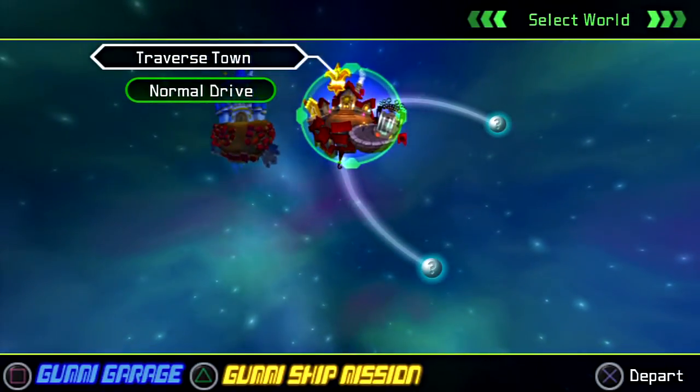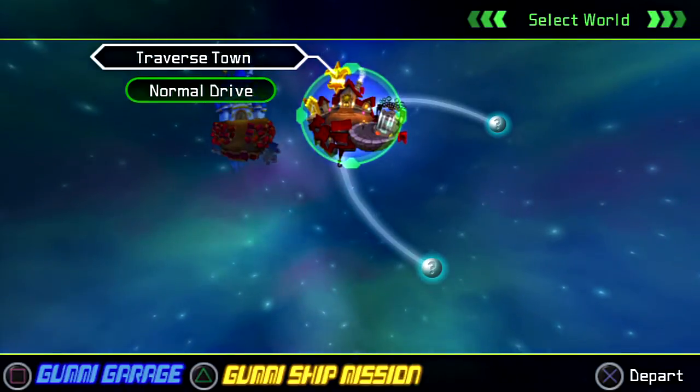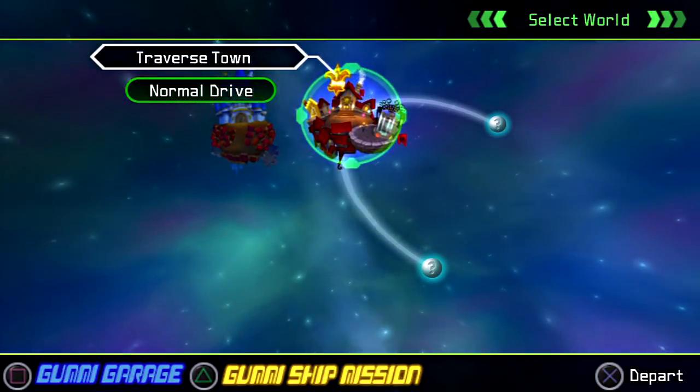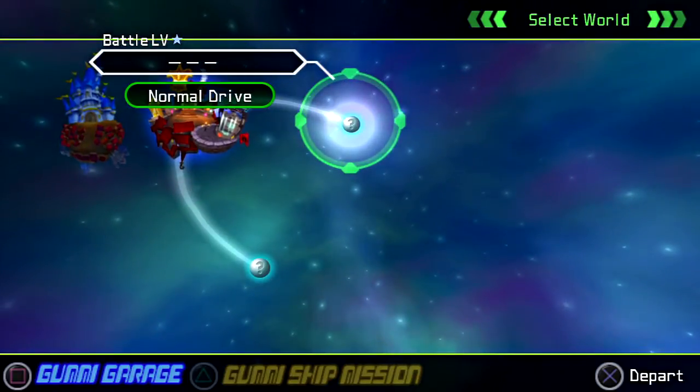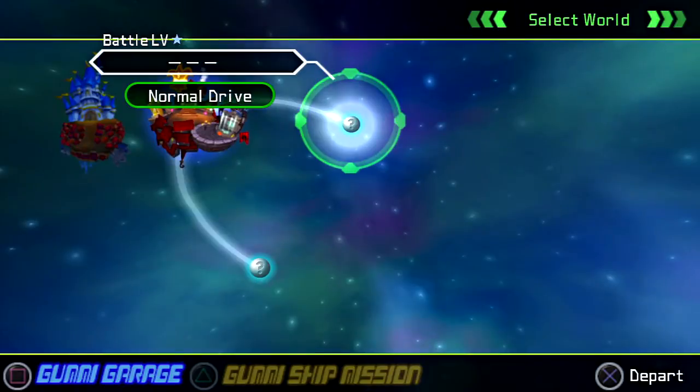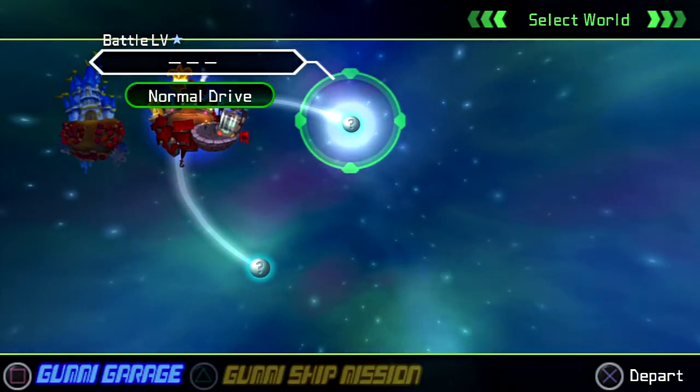Alright, so we've only got two options now because there's only two worlds immediately next to ours. So we've got Battle Level 1 and Battle Level 2. Obviously you want to go to Battle Level 1 first because it's going to be the world where you're going to have the least amount of trouble.